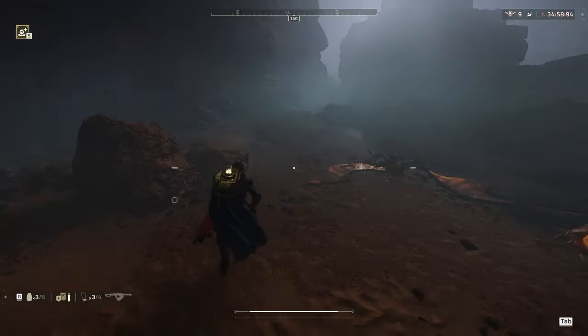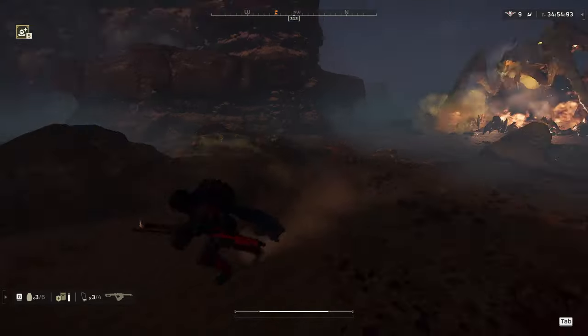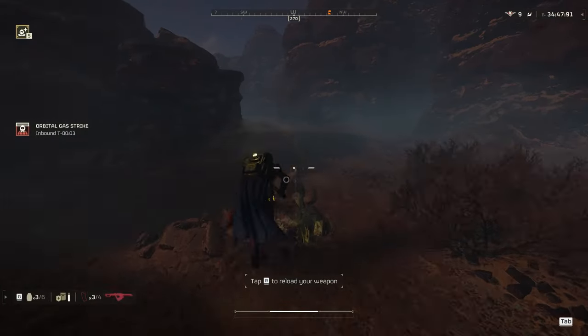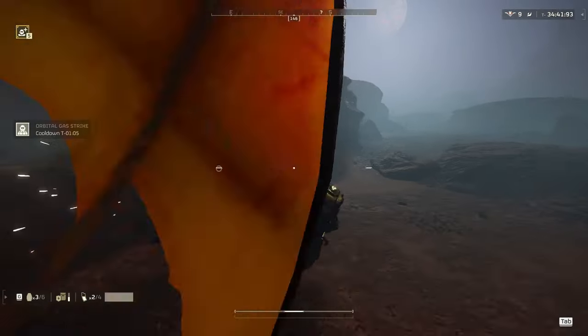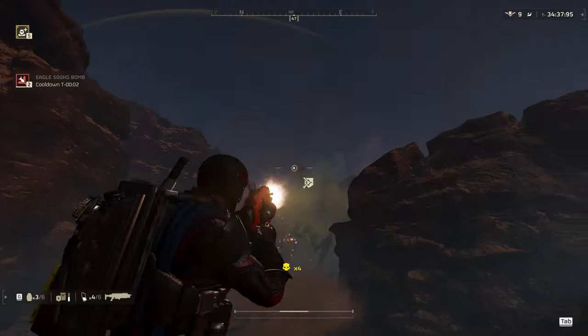As soon as I see this Bile Titan, I know I've got to turn tail and haul ass for a little bit, because my Eagle is on cooldown, and that's really the only effective way I have of killing this dude. I could lose him again in the terrain, but it's more fun taking out a Bile Titan. I love just whacking these giant freaking cockroaches, and Eagle One is the perfect tool to do that. But I had to wait a little bit for her to come off cooldown.